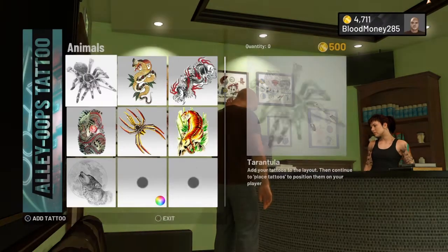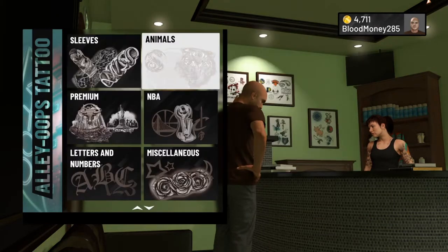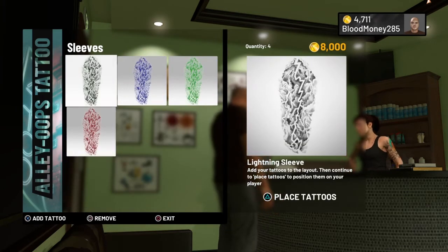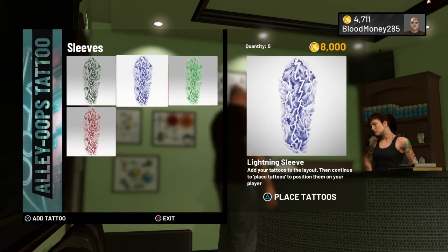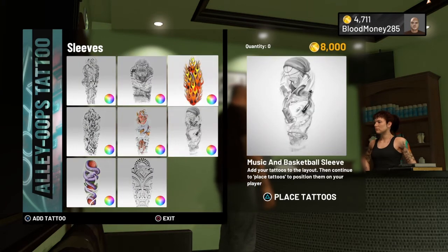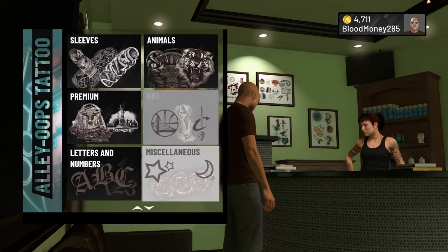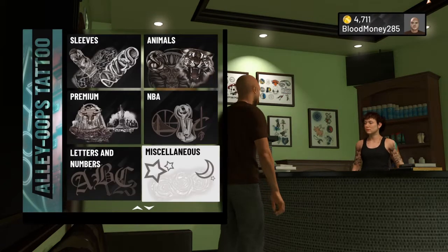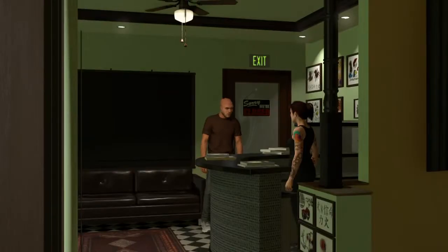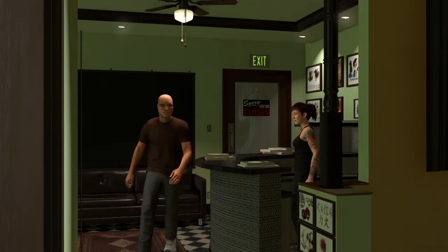So what you want to do is just get any tattoos at all, any kind of tattoos you want. I'm just going to grab some — let's get some flames, let's just make it weird. Go ahead and place these, because it doesn't even matter what you put.